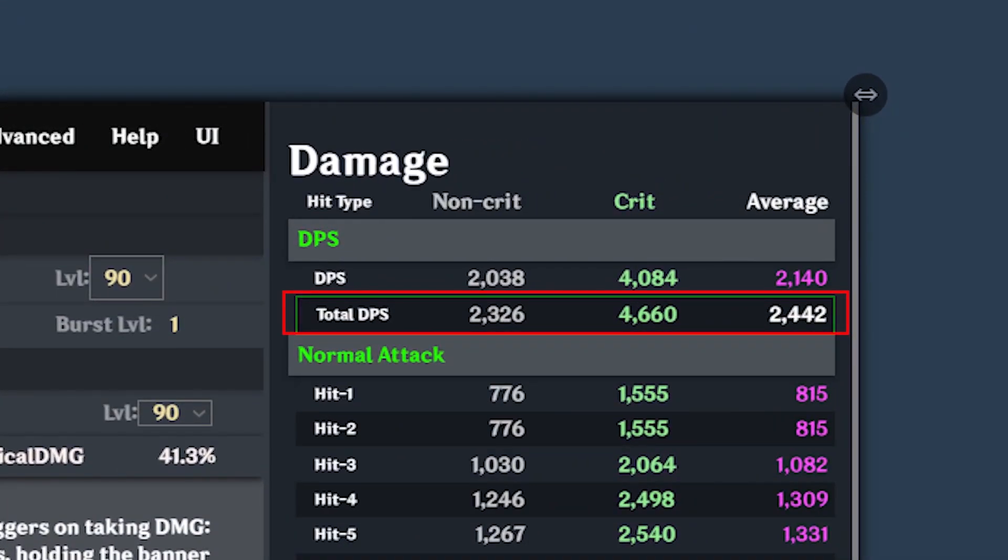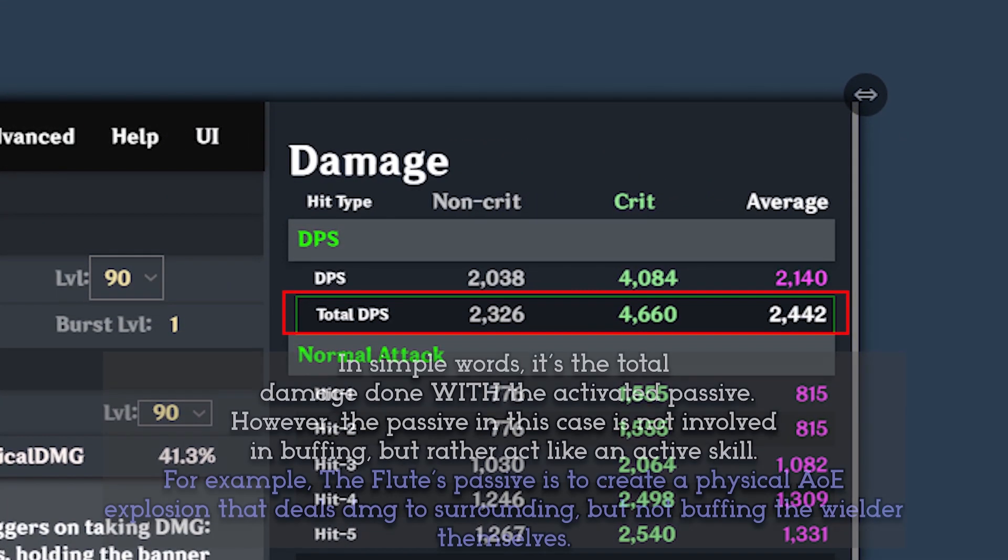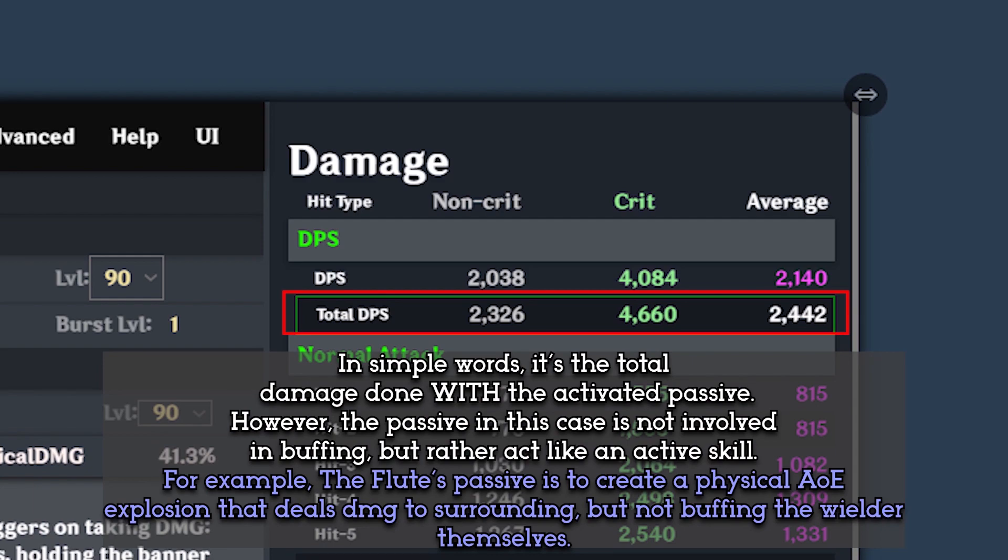Before we start, I will explain what total DPS means in this chart. Total DPS is the result of adding up the DPS with the bonus DPS if the weapon has one, like the Flute's bonus damage that occurs once in a while. We will also be using Refinement 5 on Harbinger of Dawn because it can be easily obtained.